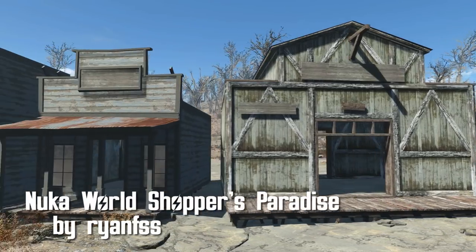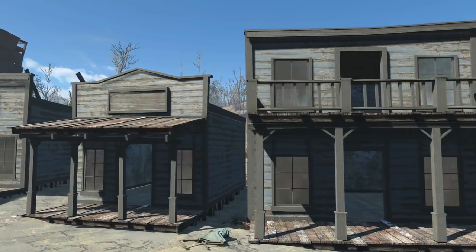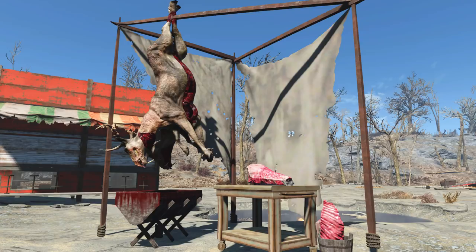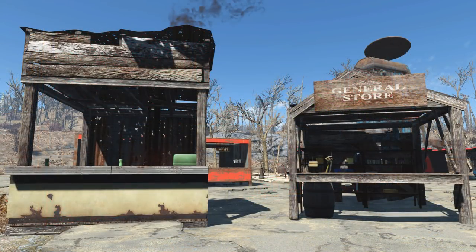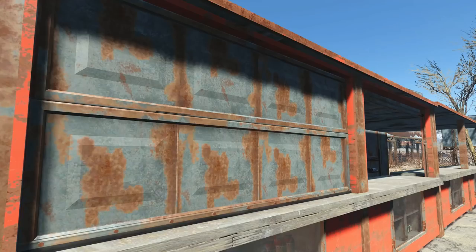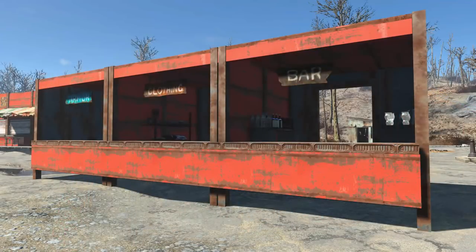Nuka World's Shopper's Paradise by Ryan FSS. Nuka World had some sweet cowboy assets and it's a shame we couldn't really use them, but now you can — build your very own cowboy town. Located under the stores menu, you now have a plethora of structures to build. You've got wooden cowboy buildings, vendor markets with three tiers for each so you can upgrade as your town gets bigger. There's even a hot tub. You can also add shutters to your stores so rats don't get your food. Now you can truly become a cowboy in Boston.